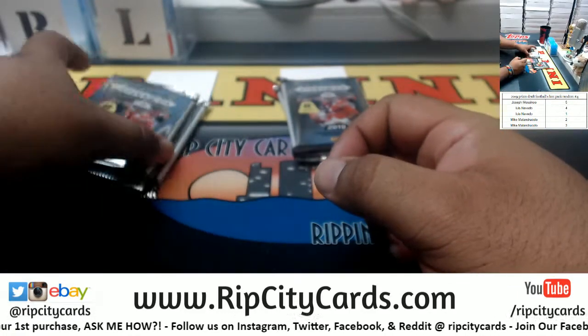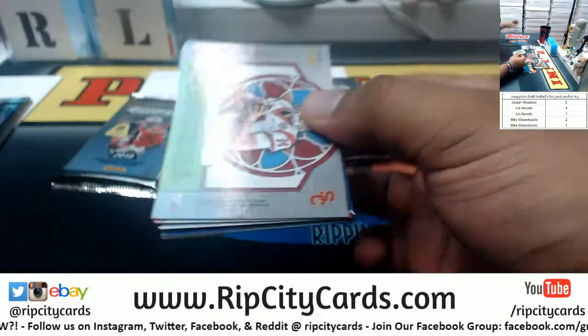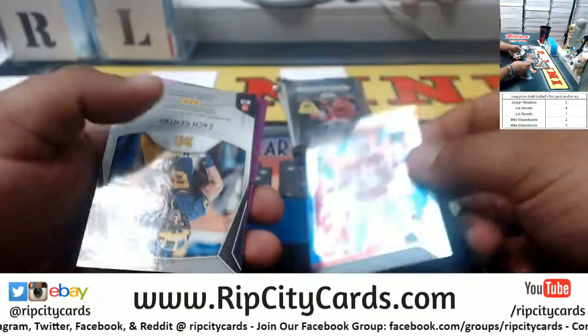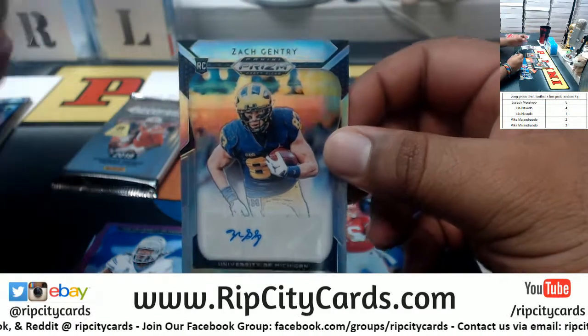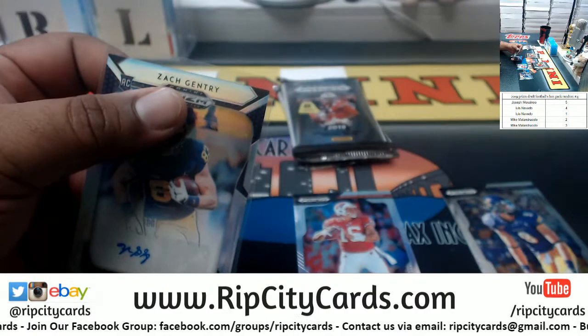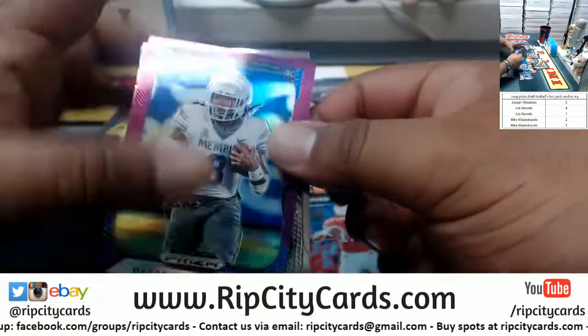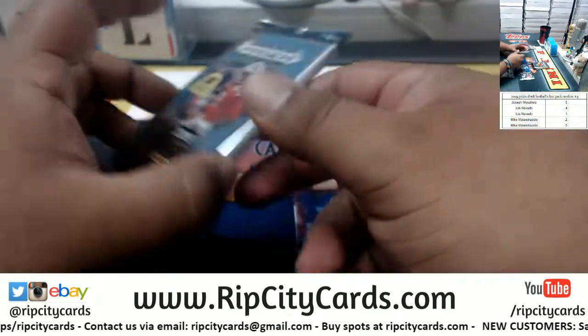Now on to Luis — pack four. Thielen, Watson, a refractor for Russell Wilson, Zach Gentry — the refractor auto. Daryl Henderson purple, Thomas Darnold.